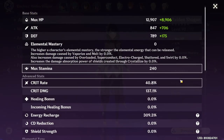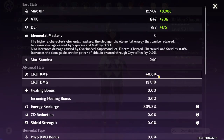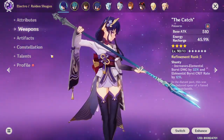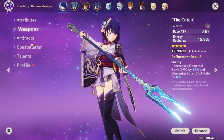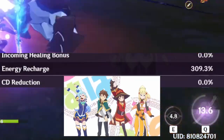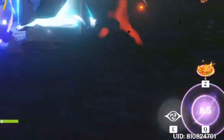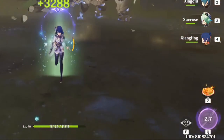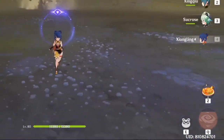Moving on to her overall stats, I have a solid 40% crit rate and 137% crit damage. Since I'm only using her as a burst DPS, The Catch gives her the 12% extra crit rate whenever she uses her ultimate. This is not a good setup for sweats out there, but for casual players it can do its job. I would recommend maxing out her energy recharge to at least 270 and up to 300, because with 270 or more ER her burst refills almost instantly, especially when you proc elemental reactions.